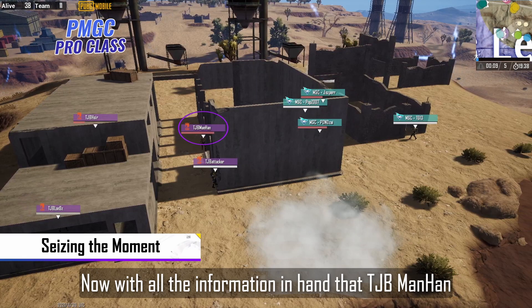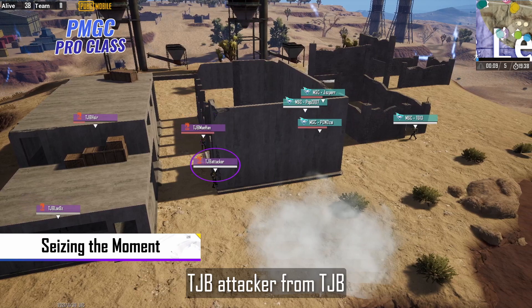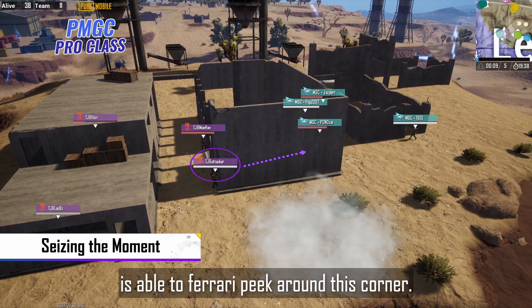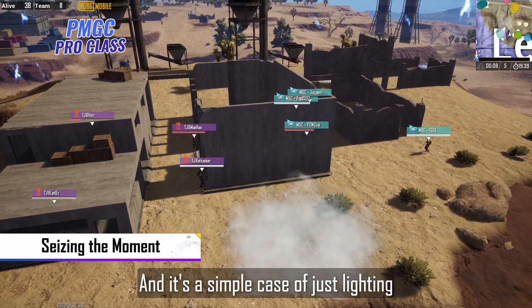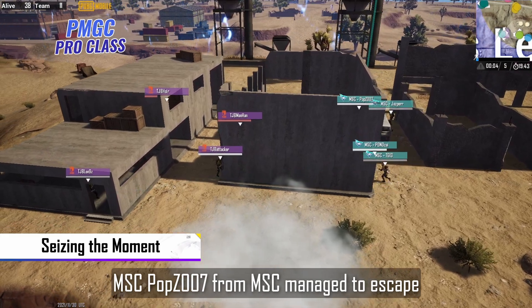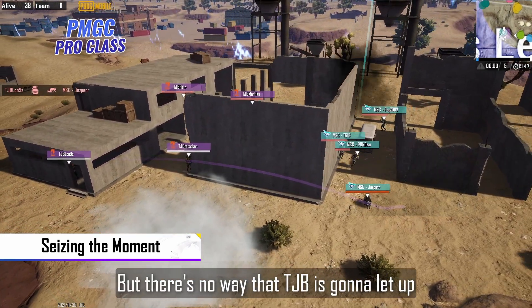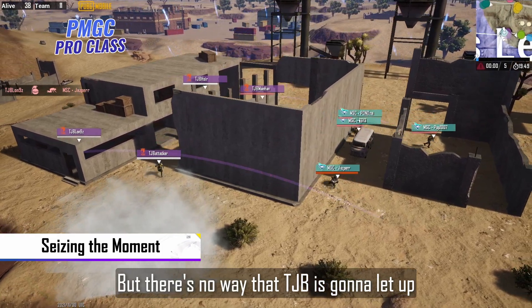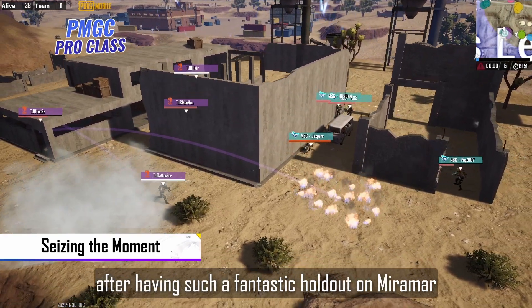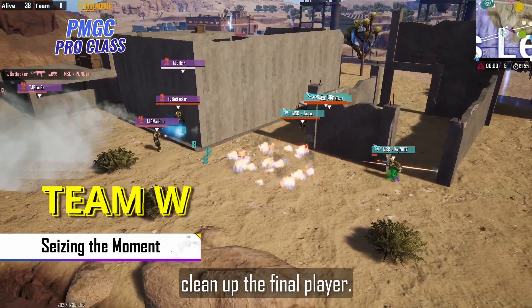Now with all the information in hand that Manhan has been gathering this entire time, attacker from Tongjiabao is able to Ferrari peek around this corner. And it's a simple case of just lighting this corridor up right now. Top from MS Chamburi managed to escape for just the briefest of moments, but there's no way that Tongjiabao is going to let up having such a fantastic holdout on El Miramar versus MS Chamburi, and they quickly clean up the final player.